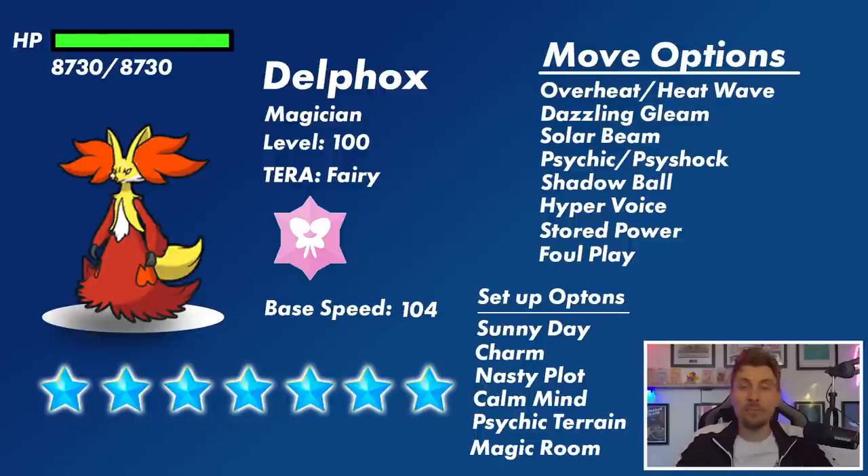The setup options Delphox has include Sunny Day, which will boost its Fire-type attacks like Overheat, Heat Wave, and Flamethrower. It also means Solar Beam can be a one-turn move rather than requiring a charge turn without sun on the field.